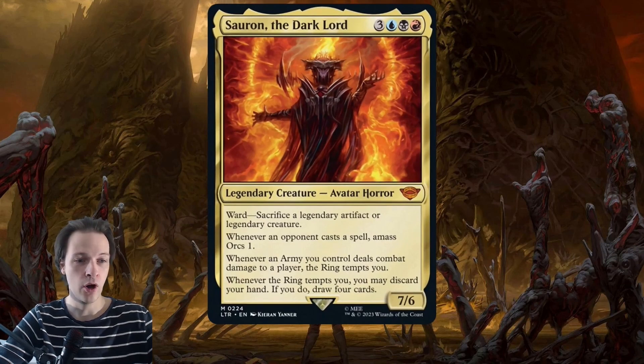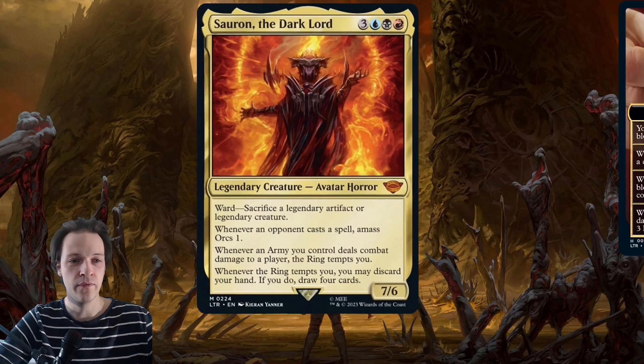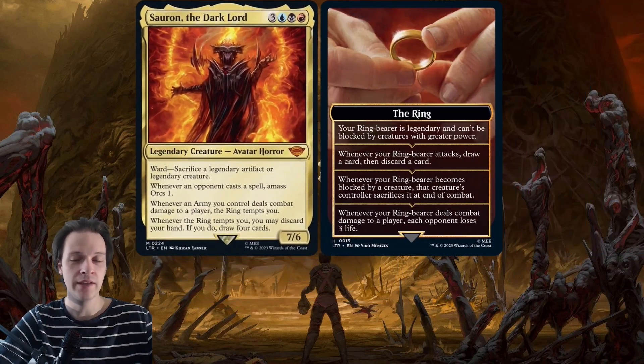Whenever an army you control deals combat damage to a player, the Ring tempts you. The Ring has a few effects: your creature gains skulk and becomes legendary; whenever your ring bearer attacks, draw then discard a card; whenever your ring bearer becomes blocked, that opponent sacrifices that creature — similar to deathtouch; and when your ring bearer deals combat damage, each opponent loses three life.